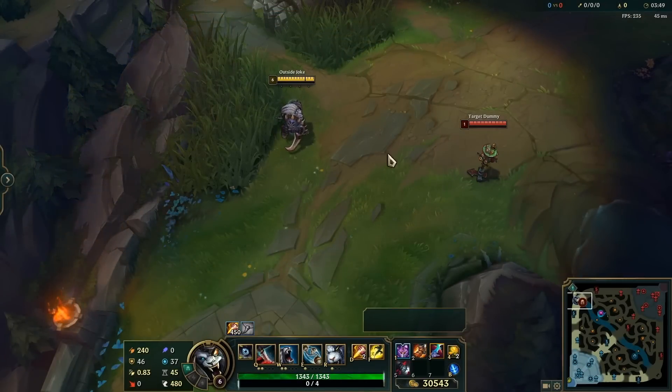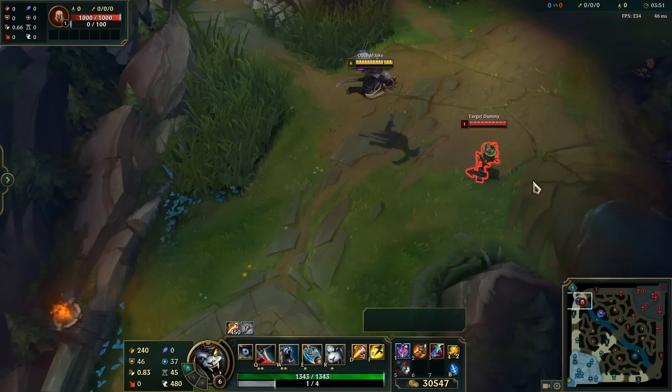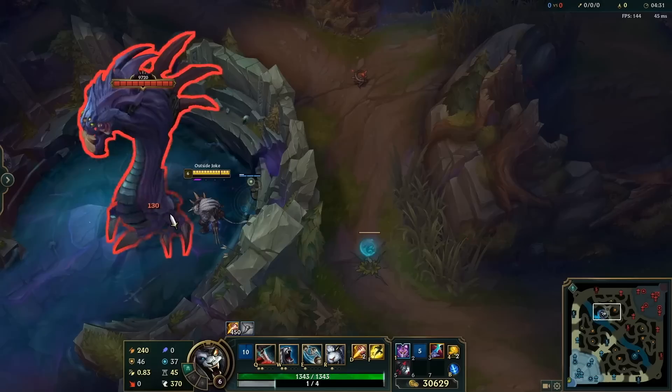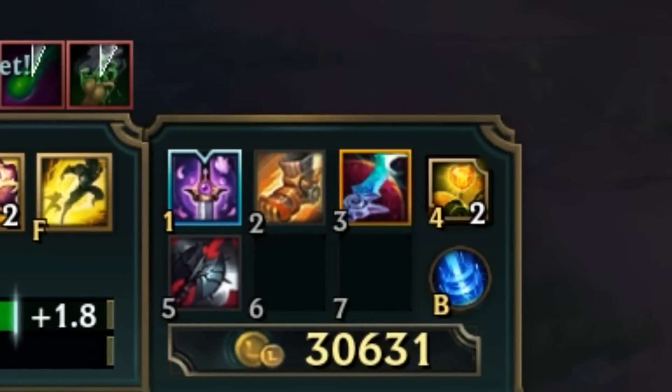Rengar actually has a split second of wiggle room when he's out of a bush where he can still jump, and it can help him get to things slightly out of his range. It's even possible for him to reach Baron from this bush here. Movement speed items would definitely help as well.